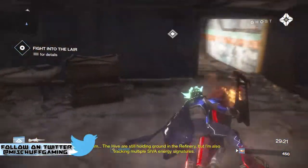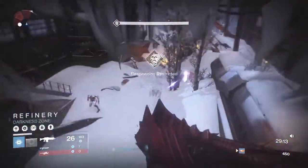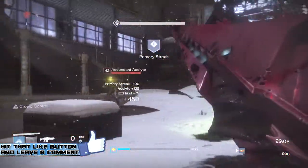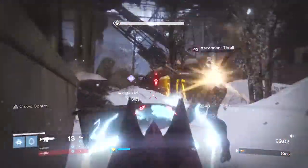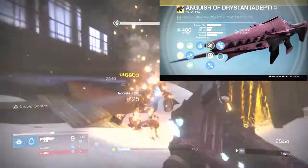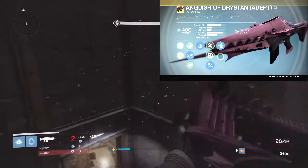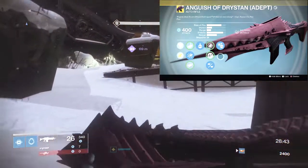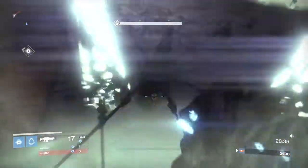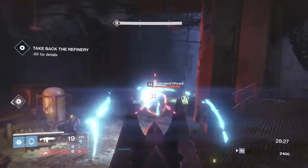Starting off like we did with the Void Primaries — if you guys haven't seen that video, make sure you check that one out as well. Starting off, we're going to look at the Anguish of Drizden; the Adept version does arc damage. This is what I'm going to say bottom of the barrel as far as arc primary weapons. It's a solid auto rifle, it has crowd control on it, and being from the King's Fall, it does have the cocoon perk, which on a primary really isn't that useful. It has decent stability, but there are so many other better arc primaries. It's very, very situational — maybe if you go into an arc burn taken strike, you want to use this.